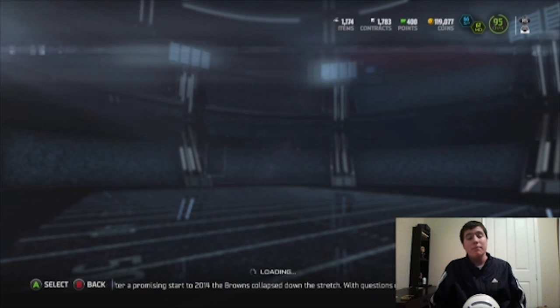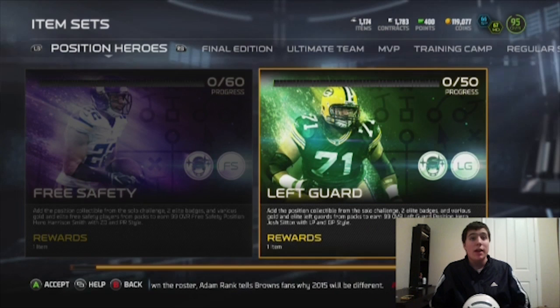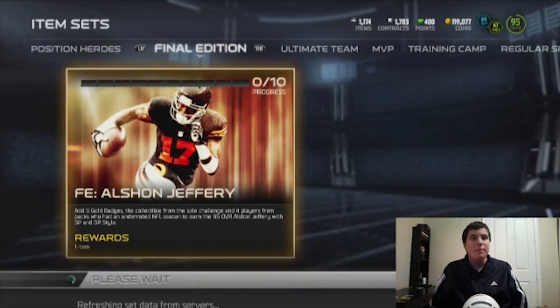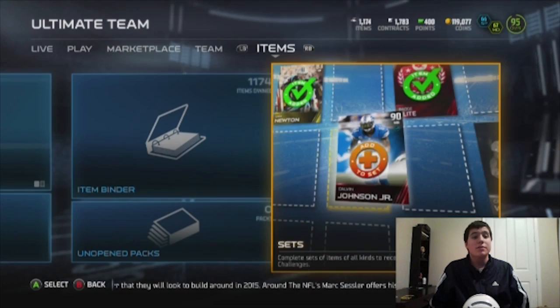Before we jump into this last pack, let me show you guys a couple of the sets. They dropped the new positional Harrison Smith, they also dropped this Josh card right here - this card is a beast. I definitely wouldn't mind getting that Final Edition Alshon Jeffrey, so they're definitely bringing those back. We also have the Ultimate Vick and the Ultimate Webster. Let me know if any of you guys have gotten this Alshon Jeffrey and how he has played for you, and about these 99 overall cards.